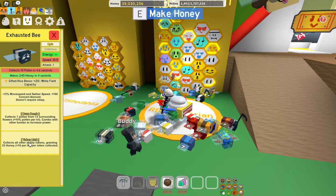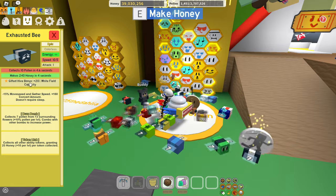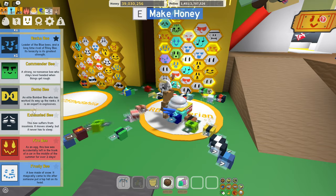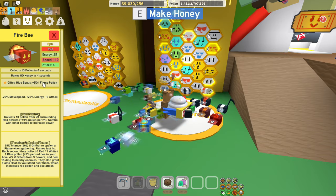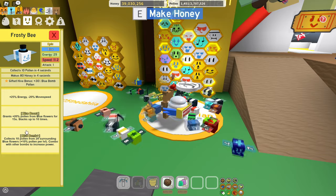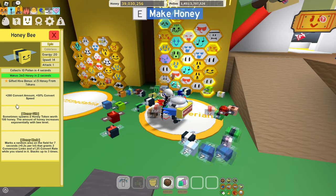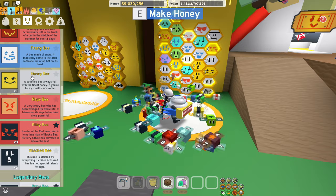Exhausted bee is very good for token link, but it gives you the buzz bomb. You can think about having it gifted — if you don't have enough wide field capacity, gifted gives you wide field capacity. But I'll keep it out for now. Fire bee is another one I keep out — flame pollen is cool if you have a red hive, but I don't recommend a red hive. Blue hives are still thriving. Frosty bee is the same — it gives blue boost, but the bombs make it not worth it. Honey bee, on the other hand, is very important. Honey mark is super important and hard to get. Try to get up to three honey bees, and gifted would be so good. You should definitely gift the honey bee as soon as you can.